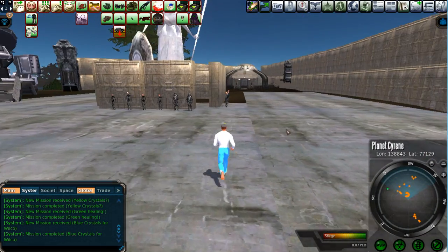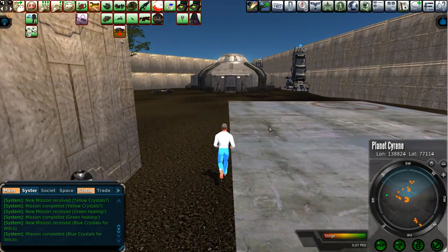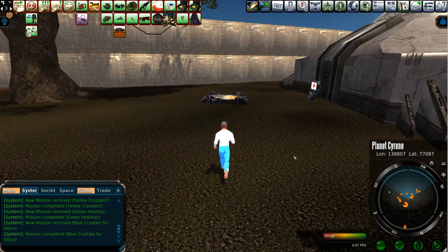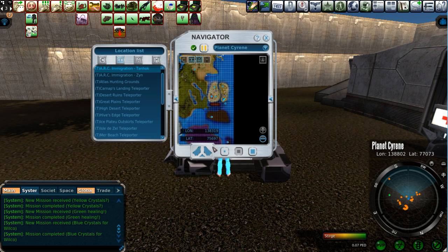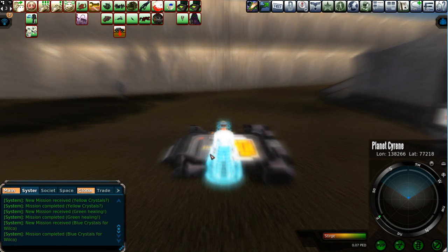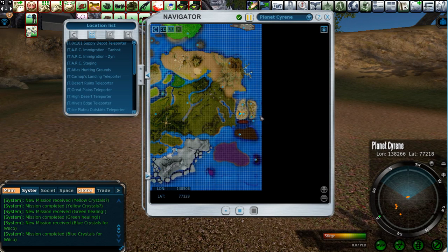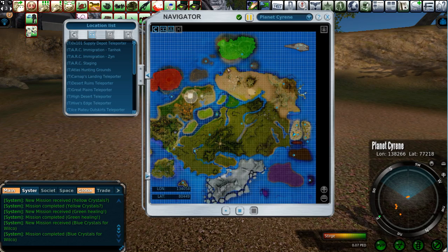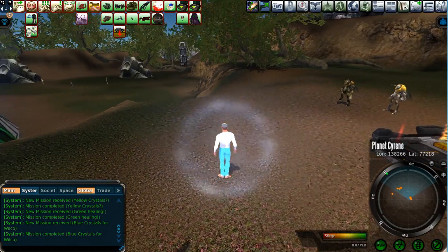Let's go over here to the teleporter and show you where else you might want to go. Back to the Arc Staging Area — we're going to go up north a little bit. We're going to come over here to the Ark Immigration Tanhawk Settlement. You'll want to pick up as many of these teleporters as possible. These two islands here are available right when you first enter, though many of the other teleporters you'll need to pick up over time.